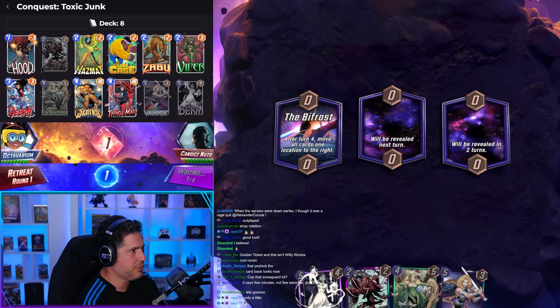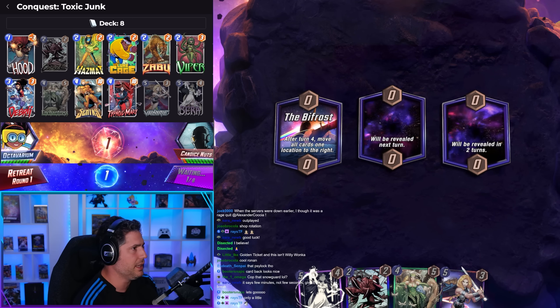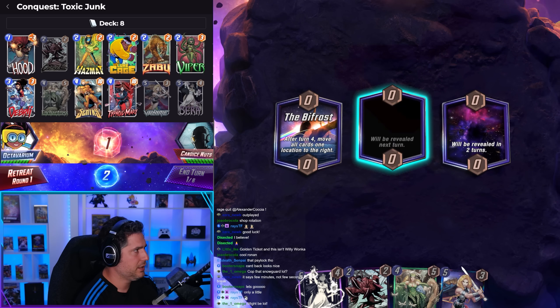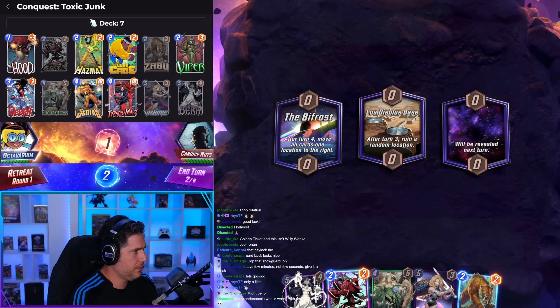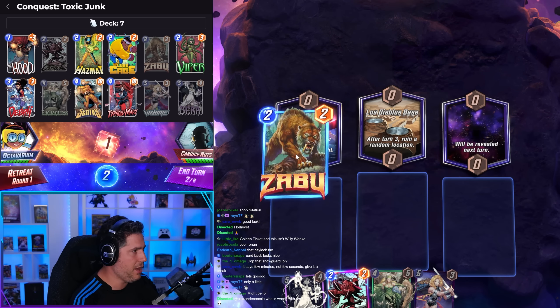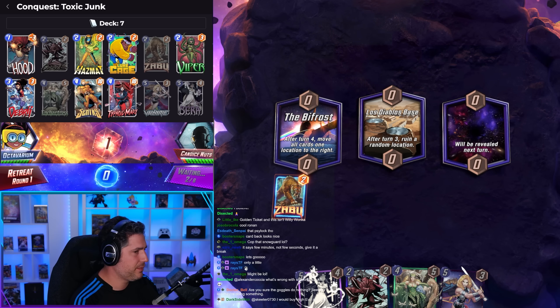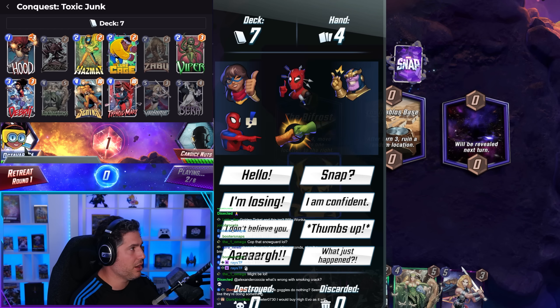We have a deck that honestly deals really well in this meta. It has so many answers, it's so annoying to play against. We only match poorly against Destroy really. High Evolutionary is not great either because of their use of Luke Cage, but everywhere else we're generally laughing. I promise you the goggles do nothing.